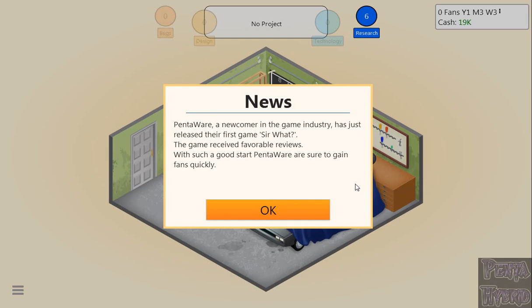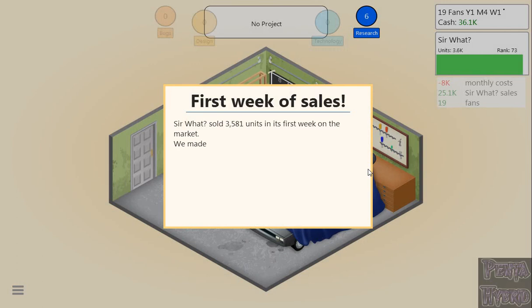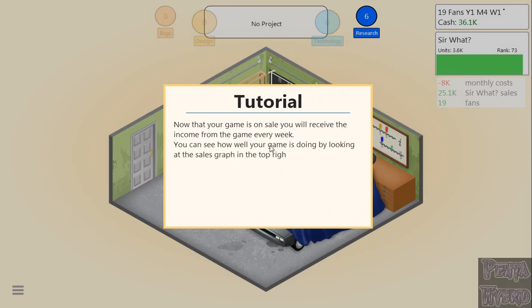PentaWare, a newcomer in the game industry, has just released their first game, Sir What. The game received favorable reviews. We got 3,581 units sold in the first week on market — we made it onto the charts at number 73. Now that the game is on sale, you receive income every week. Monthly cost is $8,000 for the garage. We made $25,100 in sales this week and have 19 fans.